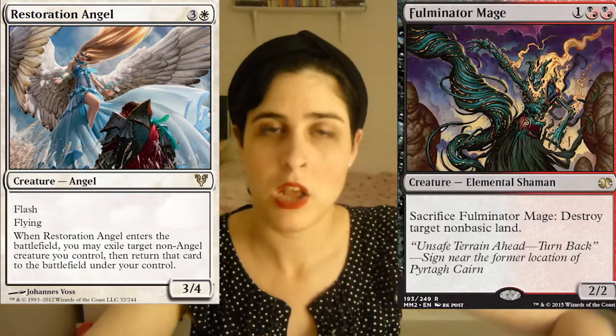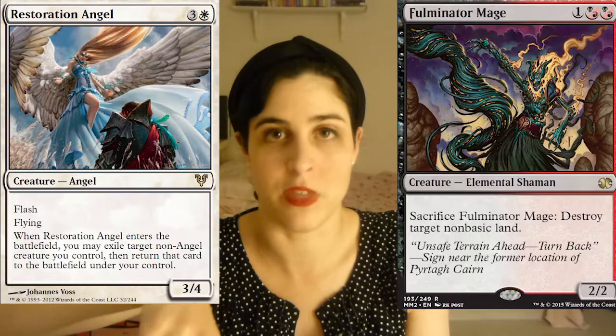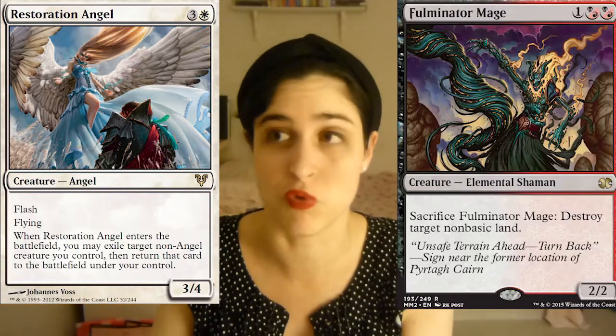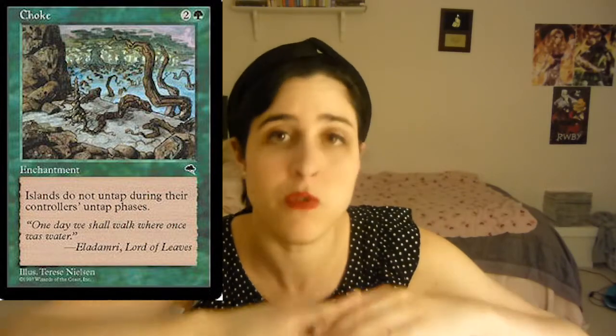You want cards that both progress your board and stop your opponent. Restoration Angel, for example, makes your opponent's removal like Path to Exile useless while leaving you with a 3/4. Some cards like Choke just straight up stop your opponent without helping your board — sometimes you need those — but it's all about finding balance. If all 15 sideboard cards just say no to your opponent, you're not progressing your strategy. You're taking out win conditions and replacing them with cards that only stop their plans.